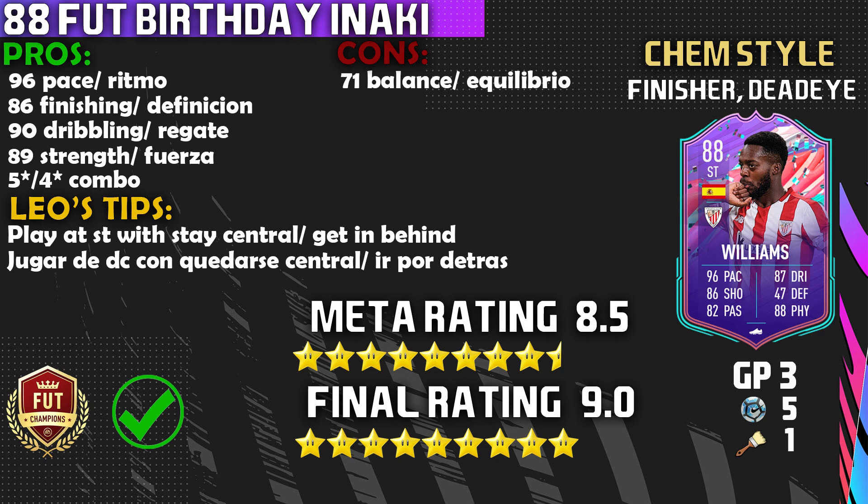Cons: 71 balance — he does feel a little bit clunky at times, but honestly he's just too good. Leo tips: stay central, get in behind, and do a lot of through balls — through ball city with this card and you'll thank me later. The meta rating on this card is an 8.5 out of 10 — very broken player. Final rating is a 9 out of 10. I really like him; he fit my playing style. I'd probably keep him but I have Perisic and other FUT Birthday cards.